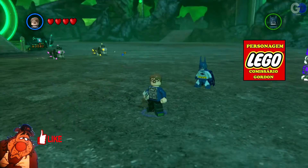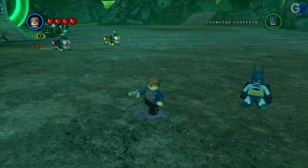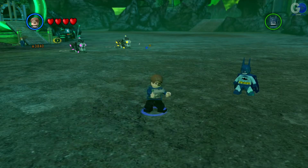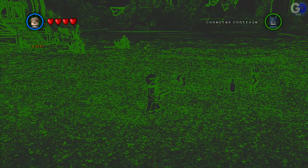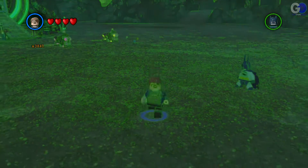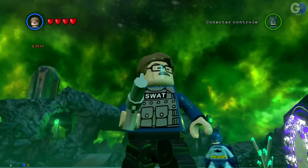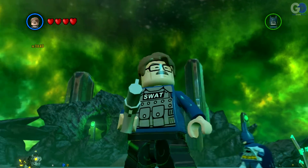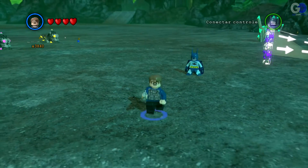Comissário Gordon, olha que legal. A cara dele, igualzinho, o bigodinho. Também dá um soco. Deixa eu ver essa arma dele — dispara uns lasers ali. Vamos ver se tem contínuo. Não, tem só um sensor verde. Ele não faz muita coisa também não. Mas é legal, tem até SWAT escrito ali. Um personagem legal. Vamos pro próximo.